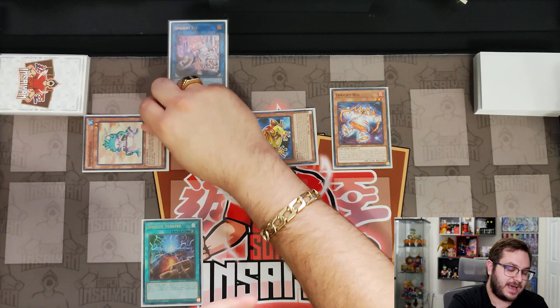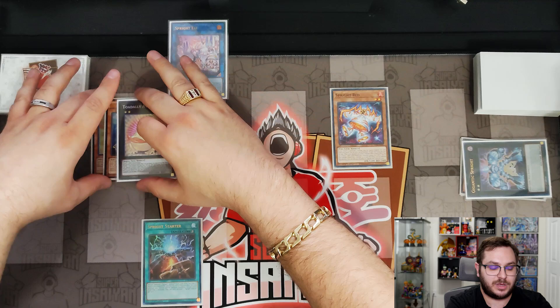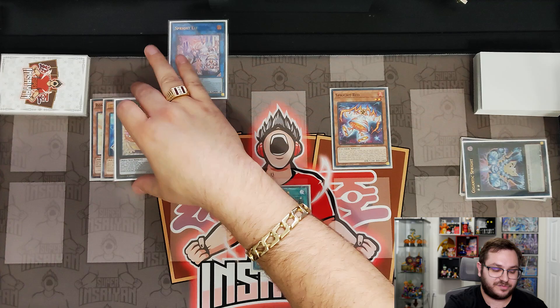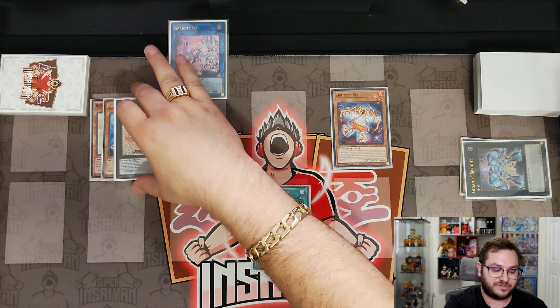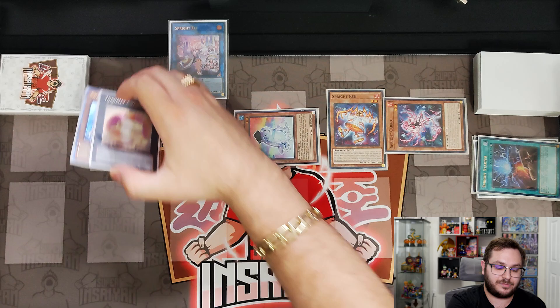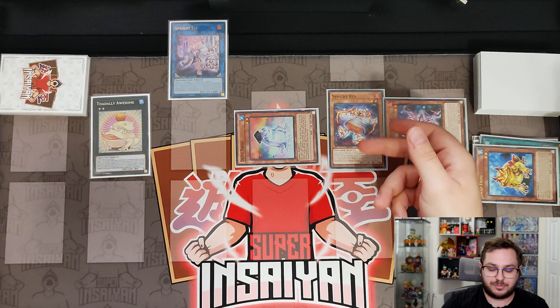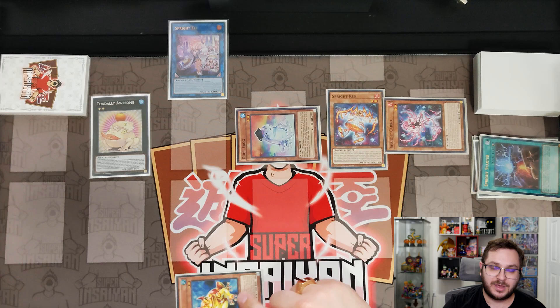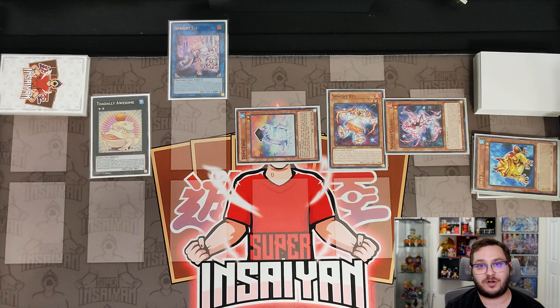Here's where it gets better: previously we had to choose between Red or Carrot, but since we summoned Red from the start of our combo, the Starter can immediately get us Carrot — giving us access to both. We set the Starter, on opponent's standby activate Toadally Awesome to summon Dupe Frog, then use Spright Starter to summon Carrot. That gives us a total of four negates: Toadally Awesome's negate, Elf's reborn of Toad, Red, and Carrot. We still have three cards in hand, so it's possible we also have hand traps or more interruption. Two cards ending on four negates — definitely a little nutty.